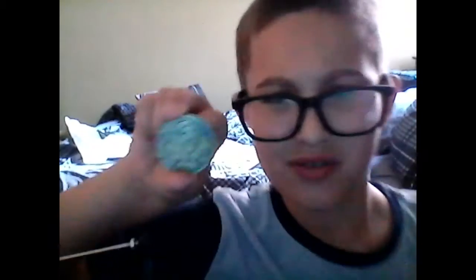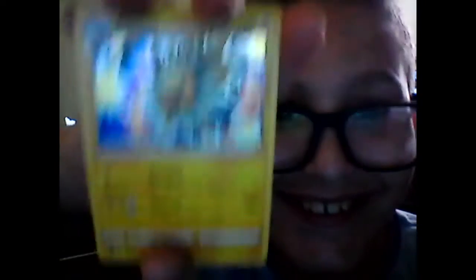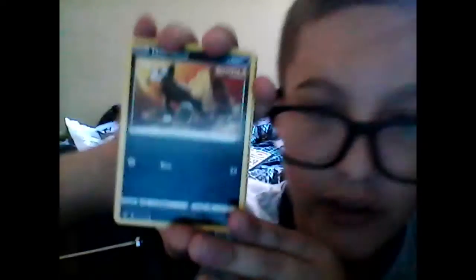And by the way, on the cover of the box, these two things were there: Jolteon, an evolution of Eevee — you already know the vibes. And we got a coin — I don't really know what that is, but you can tell me in the comment section below. Oh wait, never mind — I just realized that this is a shiny Jolteon. What? Alright, that was a pretty good set of three packs. Nice. I just realized it was shiny!